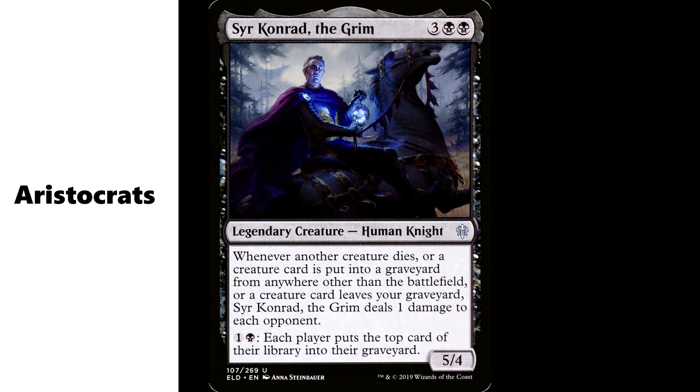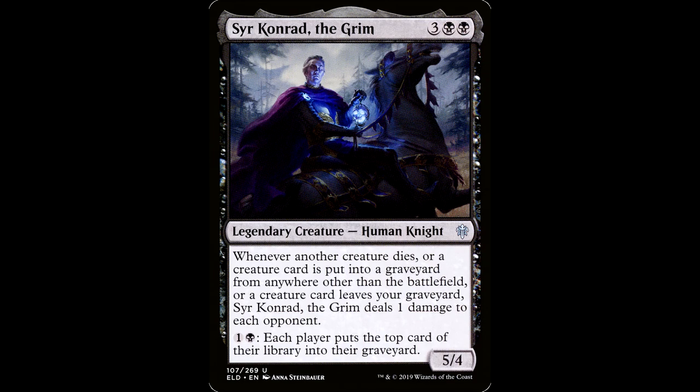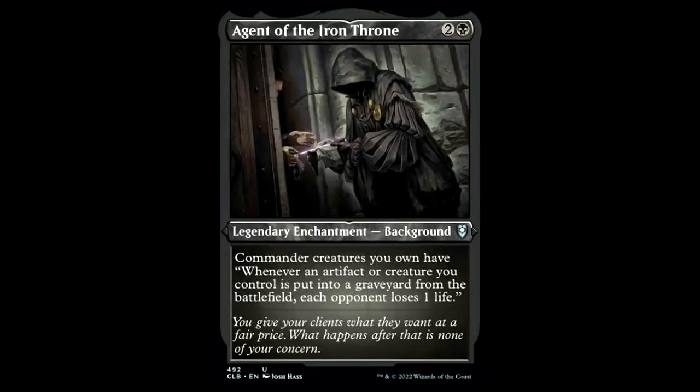Aristocrats include the usual suspects: Zulaport Cutthroat, Vindictive Vampire, Bastion of Remembrance, and Sir Conrad the Grim. Sir Conrad: three black black for a legendary creature human knight, 5/4. Whenever another creature dies, or a creature card is put into a graveyard from anywhere other than the battlefield, or a creature card leaves your graveyard, Sir Conrad deals one damage to each opponent. He also has one black: each player mills a card. This is a great card in this deck — it's only about a dollar and a very fantastic aristocrat we can use in any black deck.